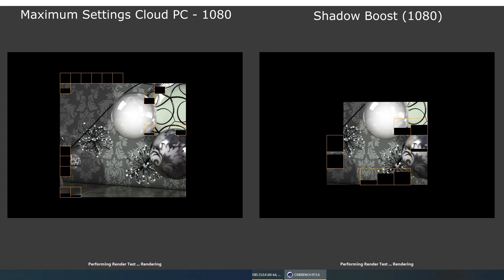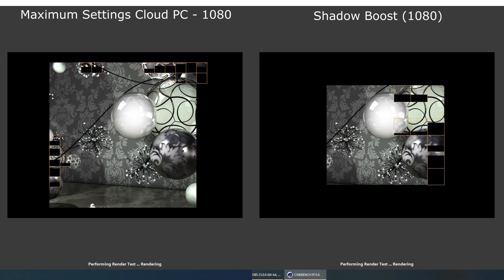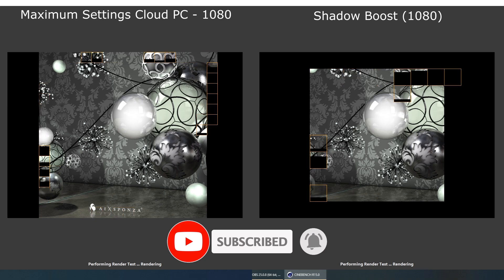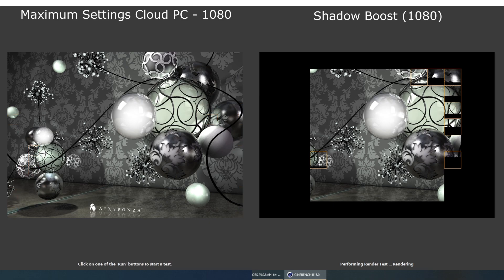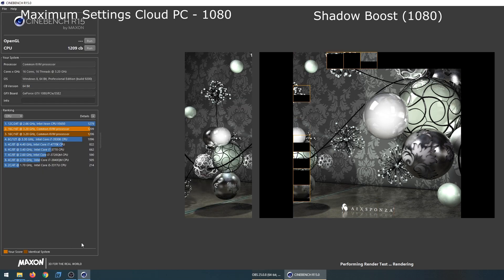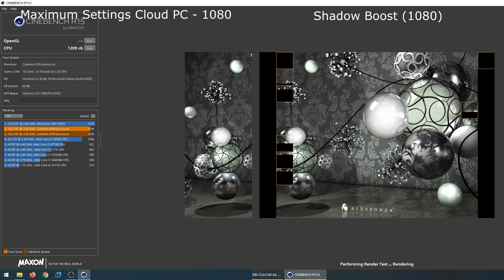Starting with the CPU test here using Cinebench, you can see that the Maximum Settings rig is way ahead on the CPU benchmark. Maximum Settings uses a KVM processor in the 1080 with supposed 16 cores, and you can see that at work here — it's miles ahead of the Shadow Boost CPU, which people often complain about being the bottleneck for Shadow rigs. You can see that Maximum Settings has already finished with a score of 1209 on Cinebench CPU, just pipping the expected result for the common KVM processor.